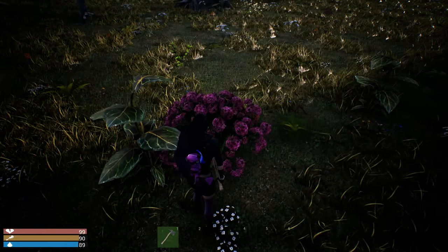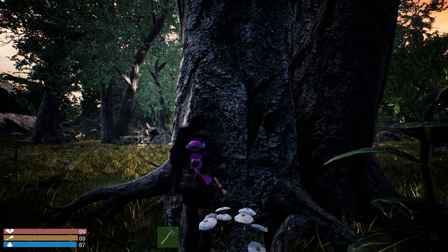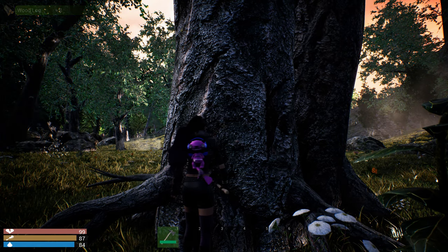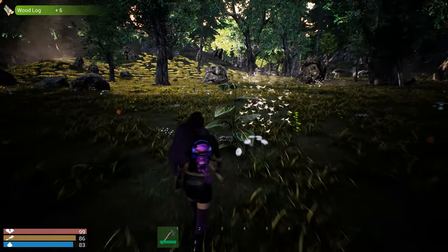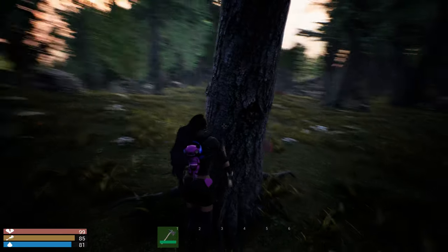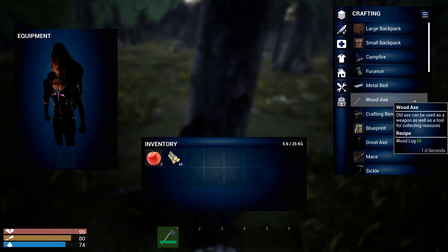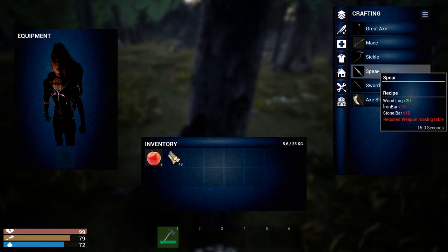I'm assuming I'll need to get some food. I got an apple. What — how does it determine if you've hit the tree? There we go. So we've got two apples. What can we make next?